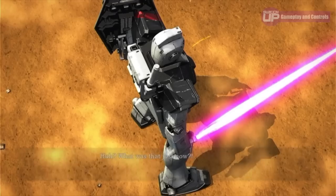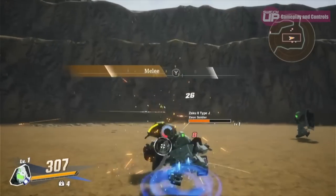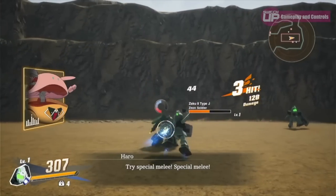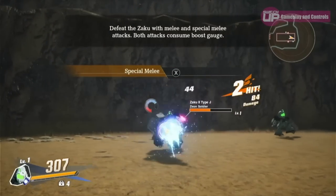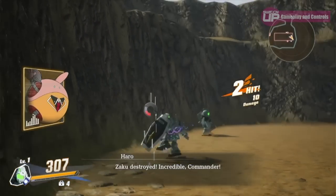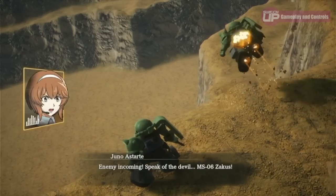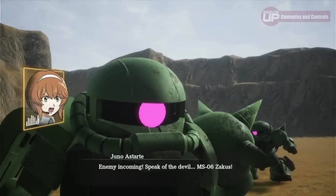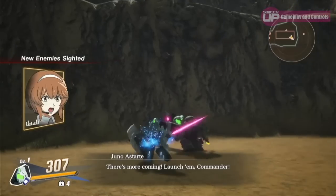Your mobile suit has a number of attacks which can be performed with the X and Y buttons and these can be charged for a stronger impact. You can dash and fly but there is a stamina gauge which depletes whenever the aforementioned moves are executed. There are also two sub-weapons which reload automatically and a special attack which requires some time to regenerate. As far as mitigating incoming damage, you've got a guard button which eventually depletes and there's an emphasis on learning your opponent's moves and dodging accordingly.